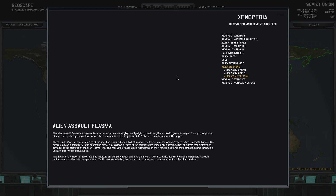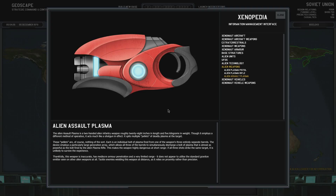See if we can find any UFOs. Oh, that's very different — Alien Assault Plasma. The Alien Assault Plasma is a two-handed alien infantry weapon, roughly 28 inches in length and 5 kilograms in weight. Though it employs a different method of operation, it acts much like a shotgun in effect. It spits multiple pellets of deadly plasma at the target. These pellets are, of course, nothing of the sort — each is an individual bolt of plasma fired from one of the weapon's three entirely separate barrels.